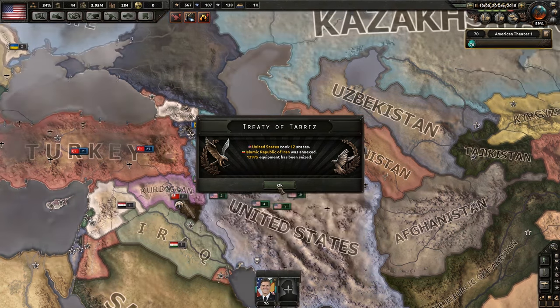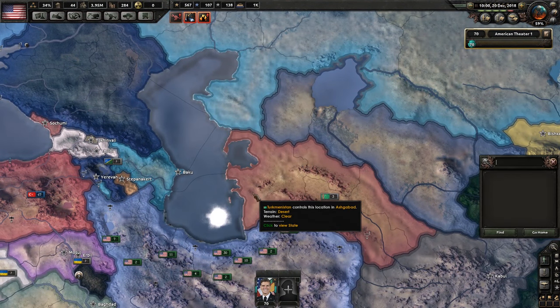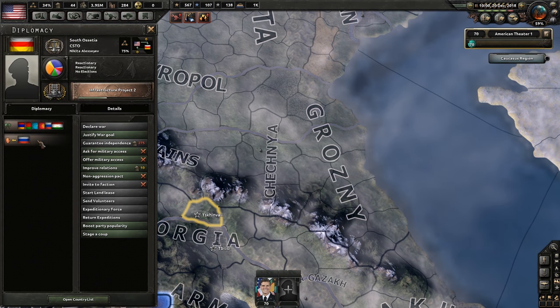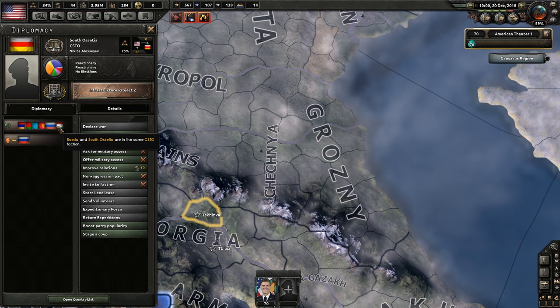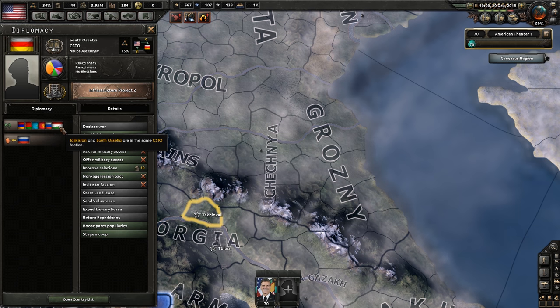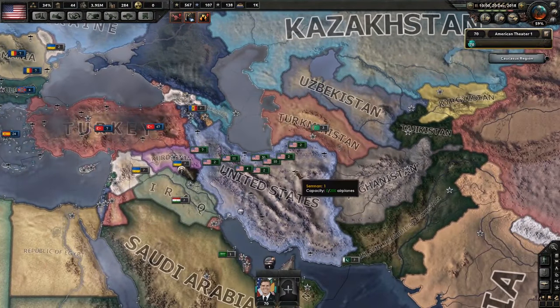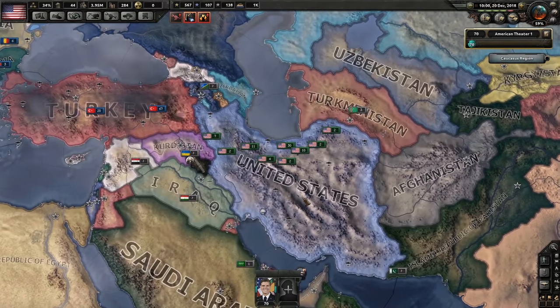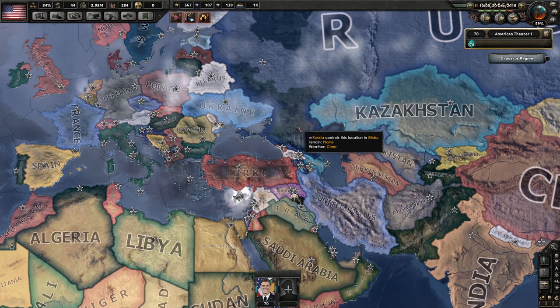CSTO - South Ossetia. Armenia, Belarus, Kazakhstan, Kyrgyzstan, Russia. That explains some things. The United States now holds sway over the Middle East, at least in part - we can try and expand that a little bit. We managed to make world tension rise as well, which is lovely.